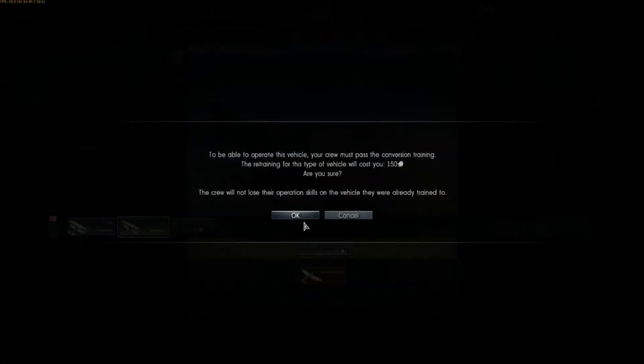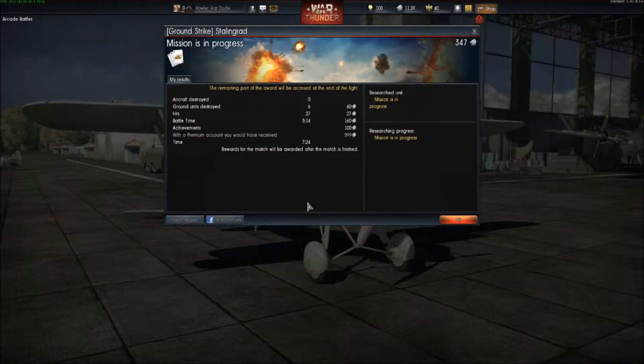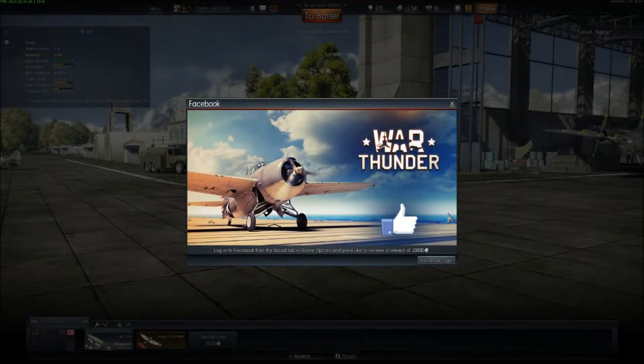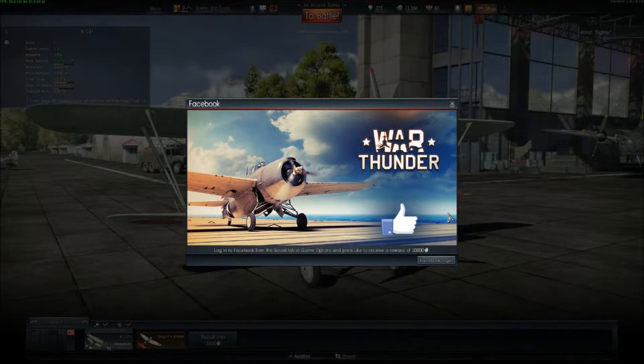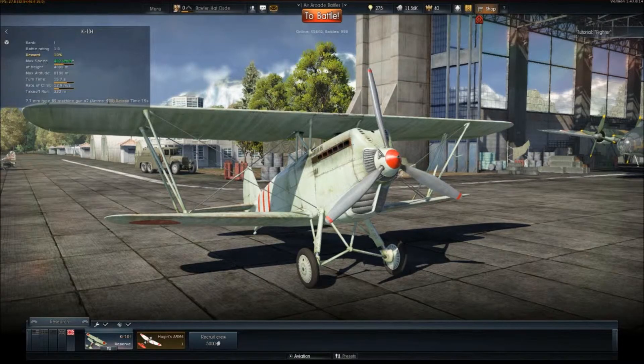To be able to operate this vehicle, your crew must pass the conversion training. The retraining for this type of vehicle will cost you 150 lions — are you sure? I don't know, do I have 150 lions? Okay, I guess I do. You can save the replay — awesome. So you can do little machinimas later if you wanted to. Log into Facebook from the social tab and press like to receive 10,000 lions. Who doesn't love lions? I have 11,000 lions and 40 golden eagles — that's the premium currency.